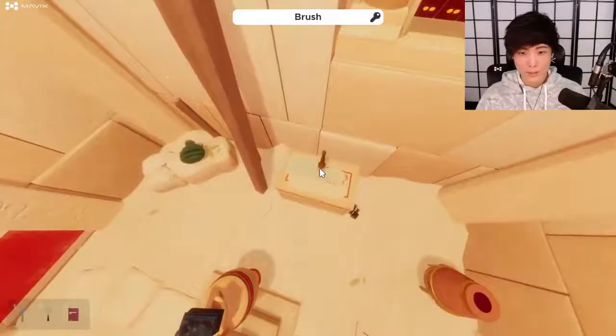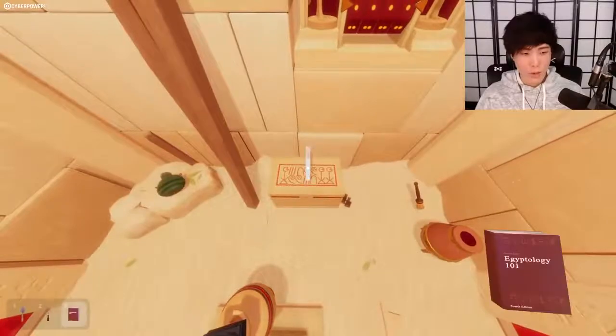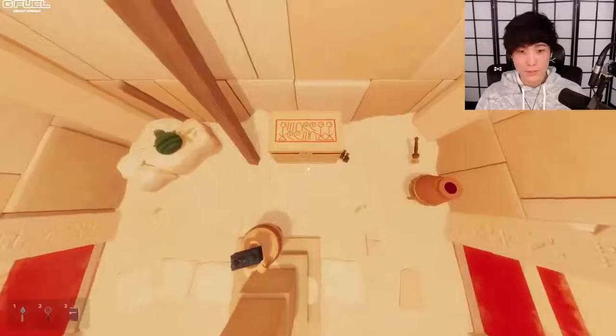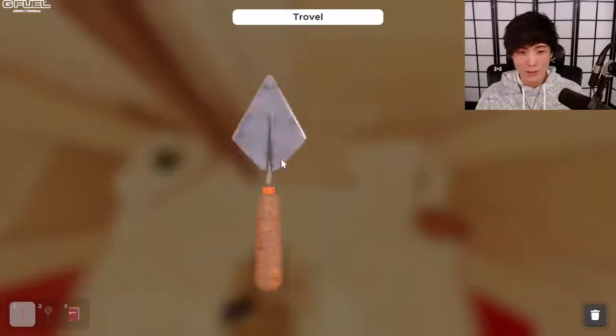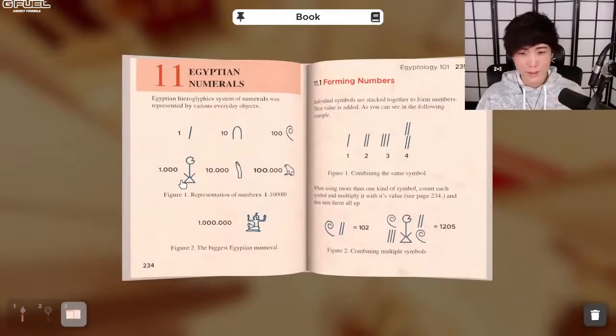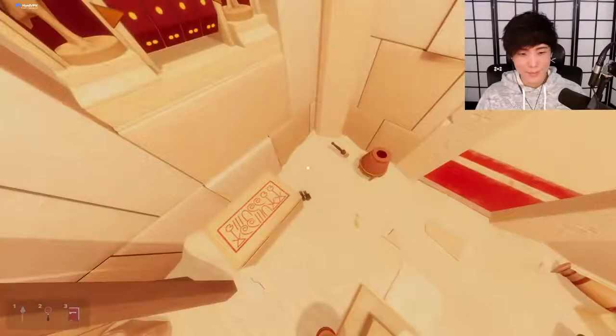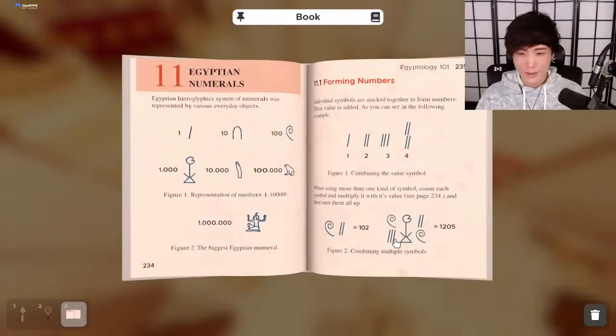This brush is obviously bugged out — wait, it's working! Why is it working now? It's weird that it was bugged out before. Okay, so let's see: person, whooshy — what the... okay. One thousand. What — triple lines upside down. Okay, that's a thousand. This is obviously a code.